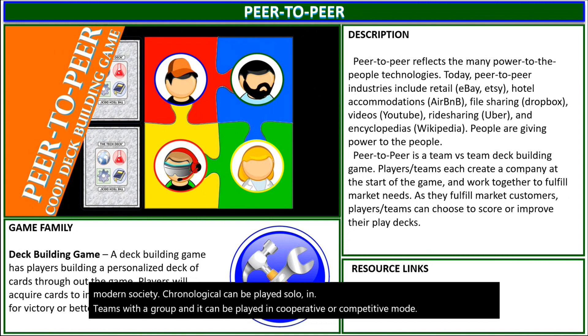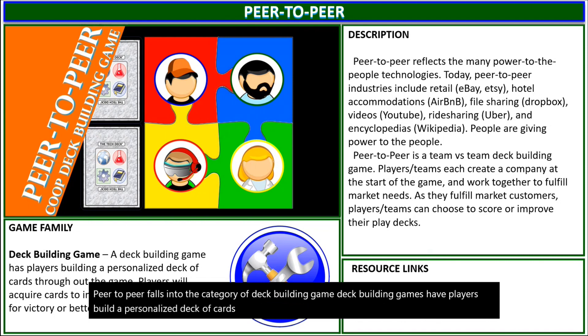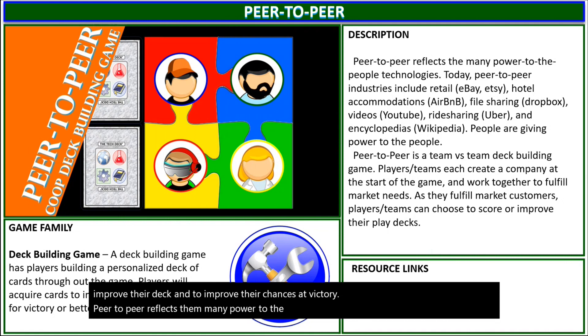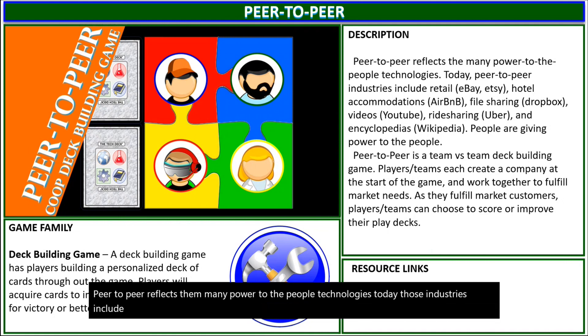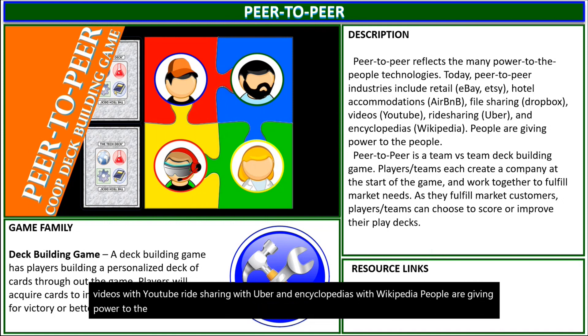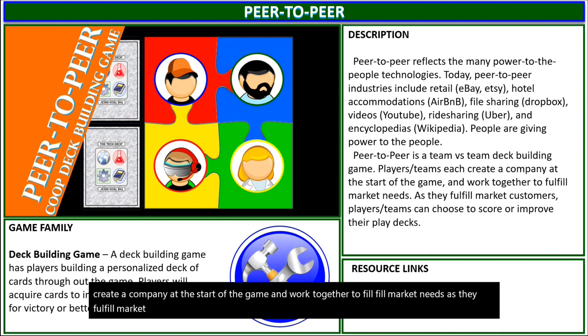Peer-to-Peer falls into the category of deck building game. Deck building games have players build a personalized deck of cards throughout the game, acquiring cards to improve their deck and chances of victory. Peer-to-Peer reflects the many power-to-the-people technologies today — industries including retailing such as eBay, hotel accommodations with Airbnb, file sharing with Dropbox, videos with YouTube, ride sharing with Uber, and encyclopedias with Wikipedia. Peer-to-Peer is a team versus team deck building game where teams each create a company at the start of the game and work together to fulfill market needs. As they fulfill market customers, players or teams can choose to score or improve their play decks.